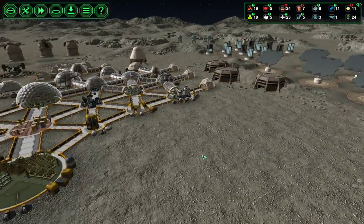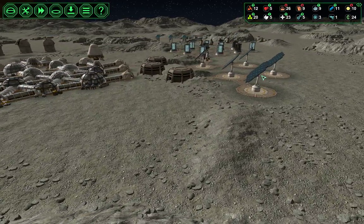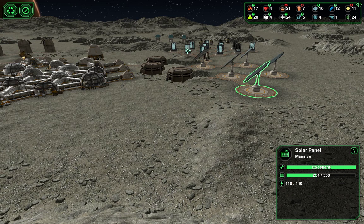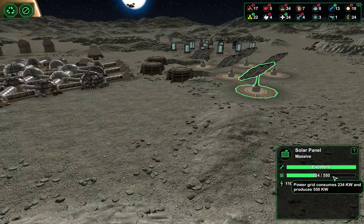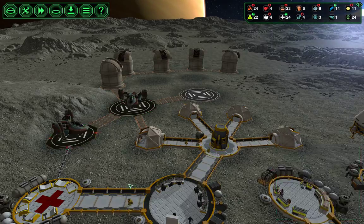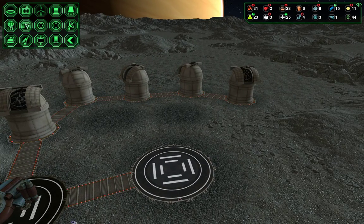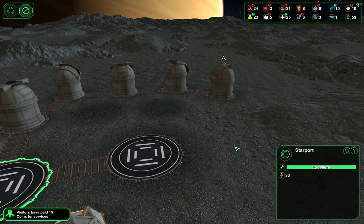We make power way in excess of what we use, and that's the way I want it. If a meteor takes out a solar panel or a power collector — which they have over and over again — I don't want us to be short. We're using 234 and producing 550. Those numbers don't account for me turning off the landing pads as ships land, so if we kept those landing pads on all the time, we would use a lot more power than we are.